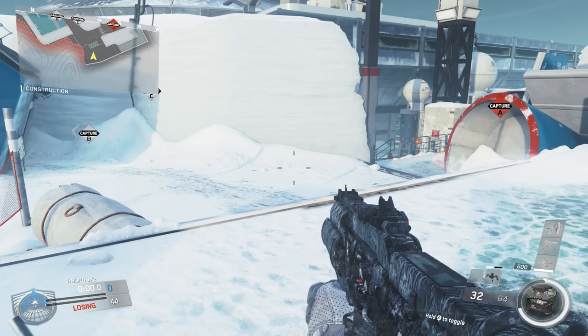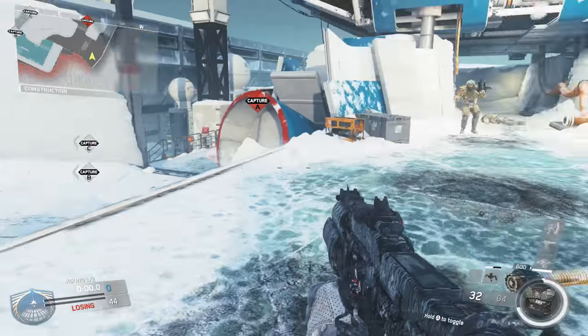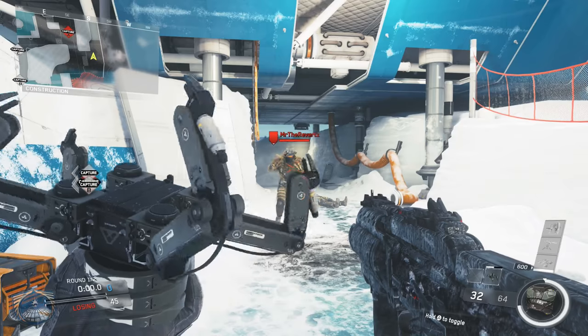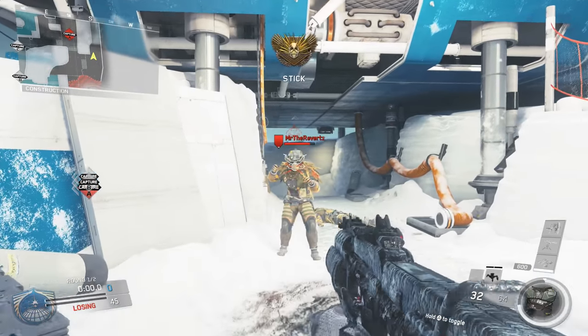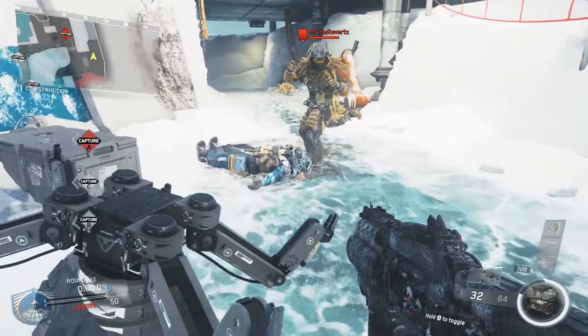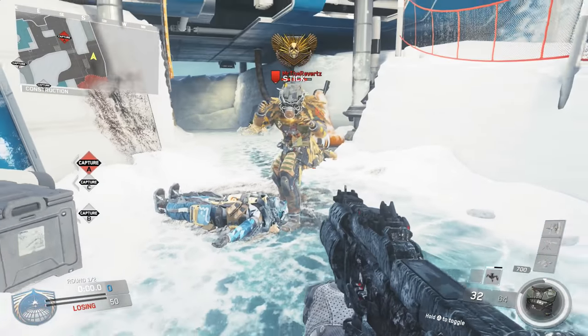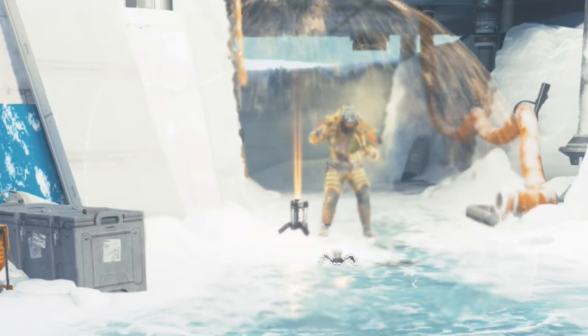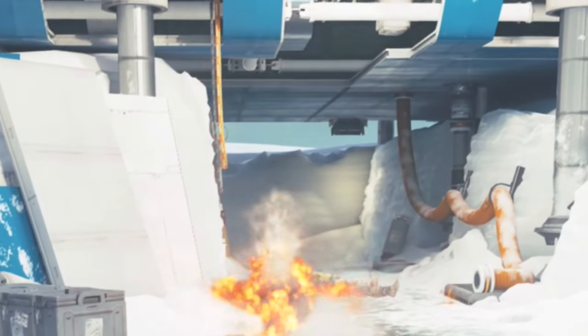Another thing you probably didn't know about the Seeker is that early on in development, this thing actually didn't seek out enemies. Instead, where you would throw it is where it would explode. And if there were no enemies within its explosive radius, the Seeker drone would run back to its user, where you could then throw it again — it wouldn't detonate, it would just be ready to be thrown again. I think that's pretty cool. I like the idea behind it, but I could see where the trouble would lie.